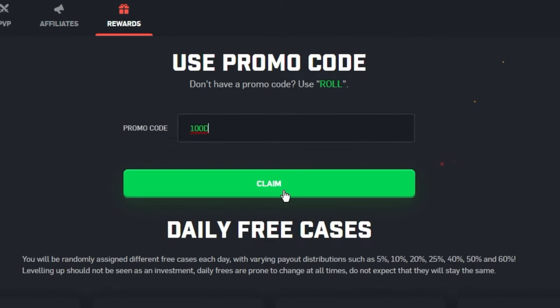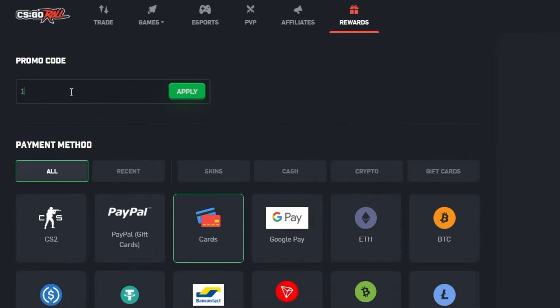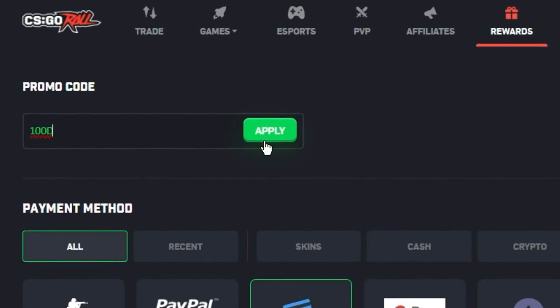Press claim to get three free cases. And if you want to deposit, simply head over to the deposits tab on the top right here, enter 100D, press apply to get your 5% deposit bonus. Make sure before every single deposit promo code 100D is added on your account so you will not miss out on any free bonuses.